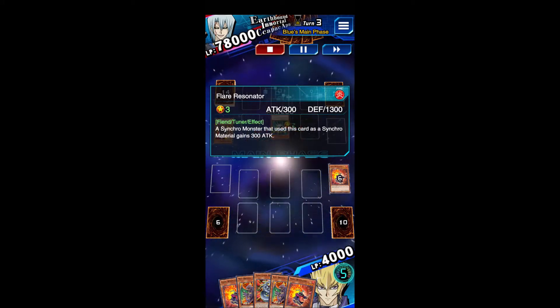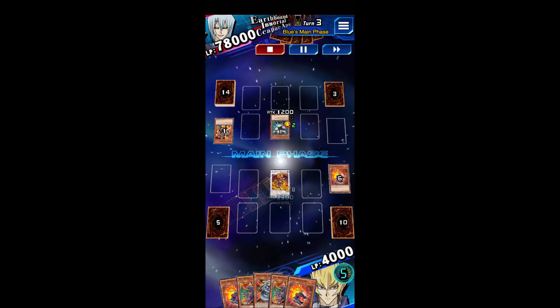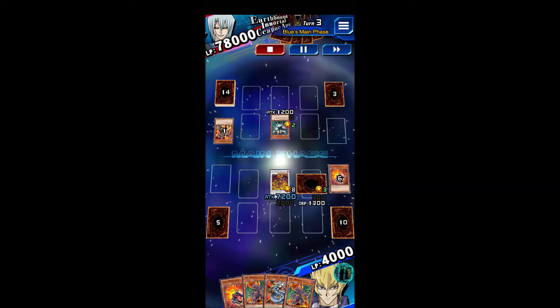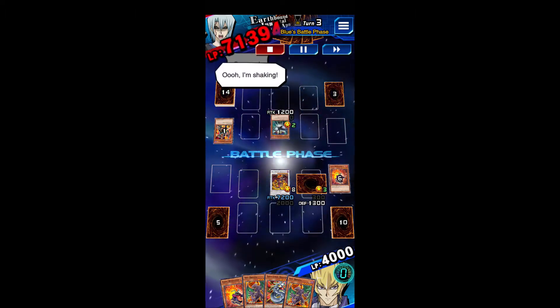I Special Summoned Vice Dragon, brought out Flare Resonator, and Special Summoned Red Dragon Archfiend. I make a mistake here, because I put Flare Resonator in Defense Mode thinking I was going to use it as a tribute for next turn, but I forgot about Red Dragon Archfiend's effect.